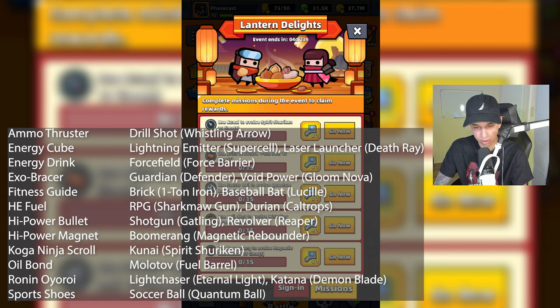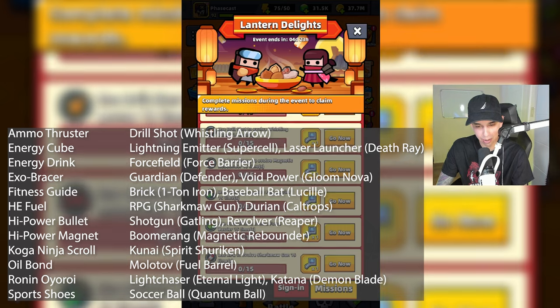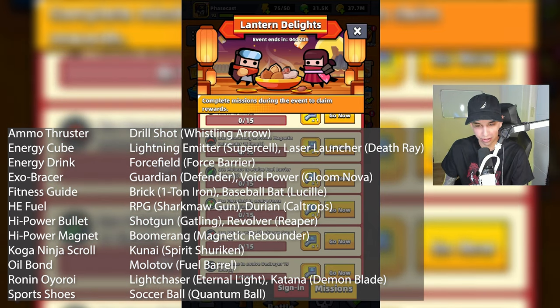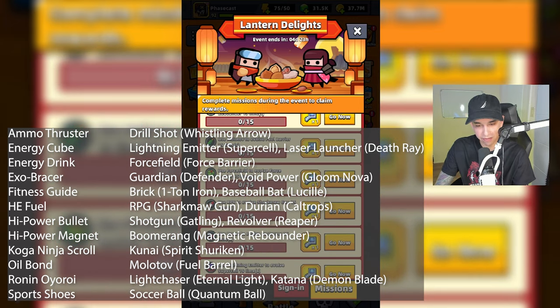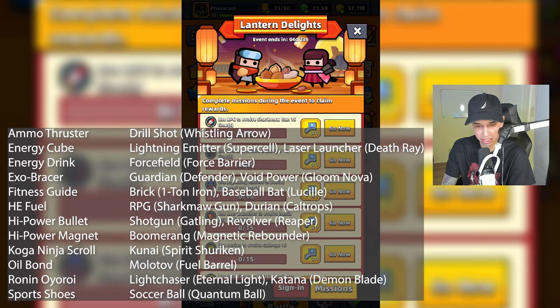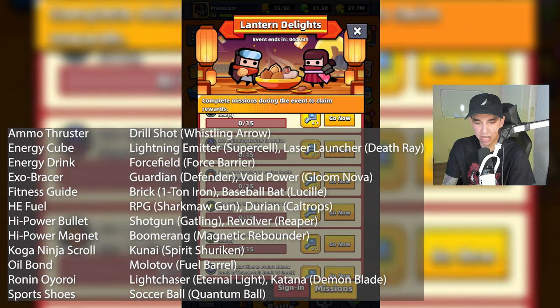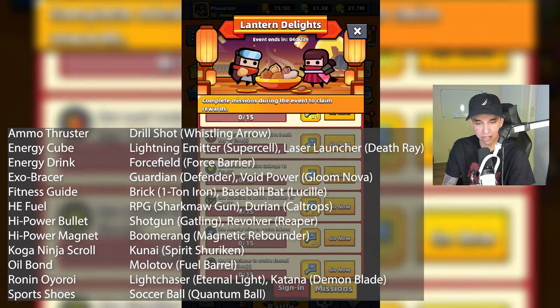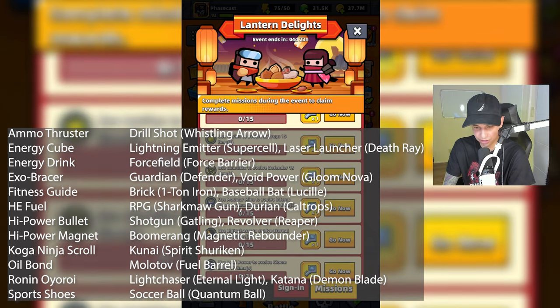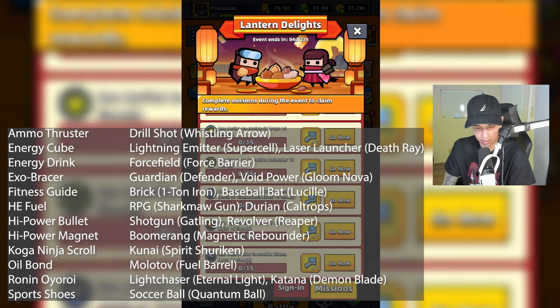The Kunai is compatible with the Koga Ninja Scroll. The Brick works with the Fitness Guide, the Soccer Ball with Sports Shoes, the Drill Shot with Ammo Thruster, Magnetic Rebounder with the High Power Magnet, Molotov and Oil Bond, Force Barrier and Energy Drink, RPG and Fuel. The drones evolve with each other into the Destroyer, Lightning Emitter and Energy Cube, Laser Launcher and Energy Cube, Durian and Fuel. The Modular Miner can evolve with the Molotov or Lightning Emitter. Light Chaser will evolve with Ronin Oyori, and Void Power will evolve with the Exo Bracer.